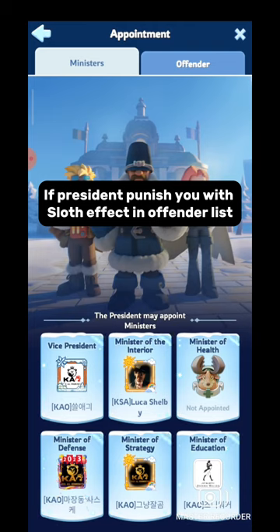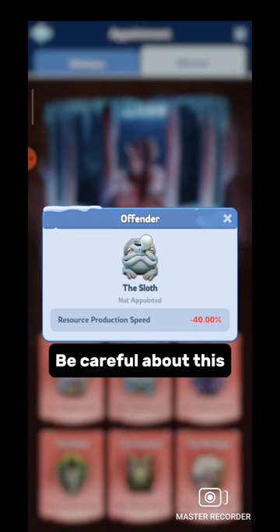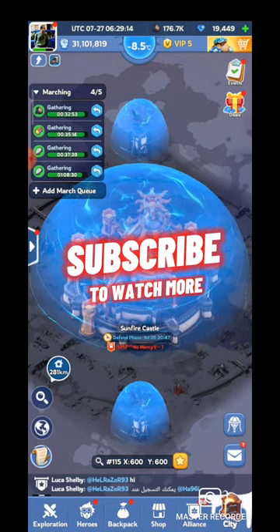One last thing: if the president punishes you with the sloth's effect on the offender list, your output from the rush job edict will be lower. Be careful about this. That is all for this video. See you in the next video. To watch more, subscribe.